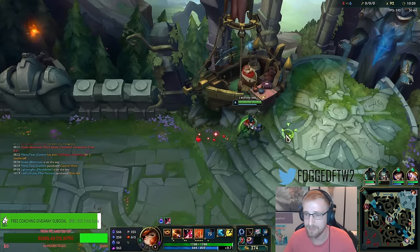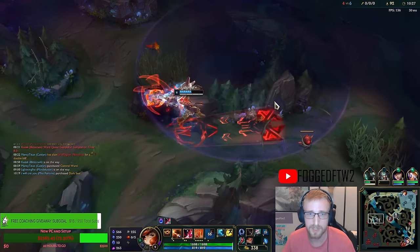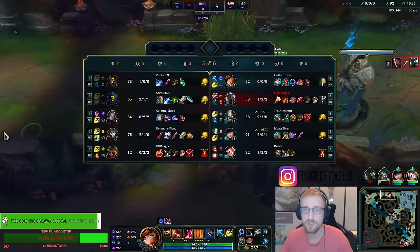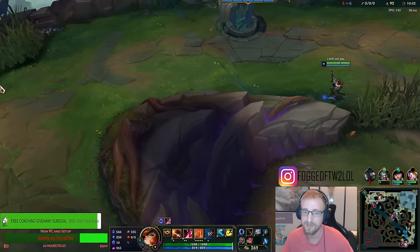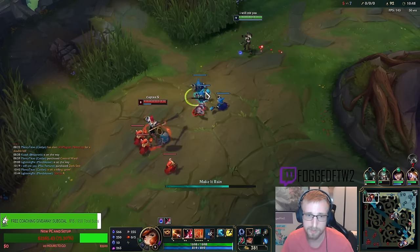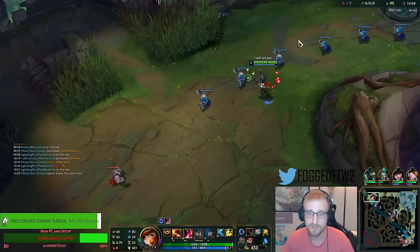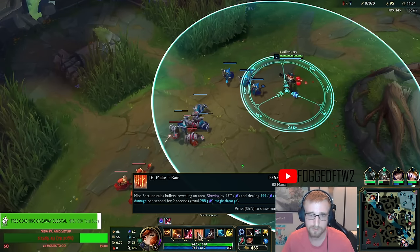I would go Darkseal if I was against someone who couldn't tank my damage as much. He is choosing the wrong times to go for plays — every time he's made a top lane play, he's been the second outback. Got a little AP Blitzkrieg going. My ult technically still deals damage, although I only have 68 attack damage.